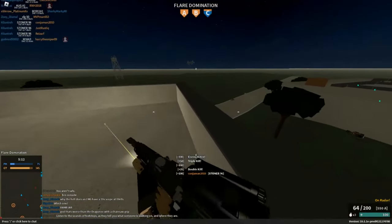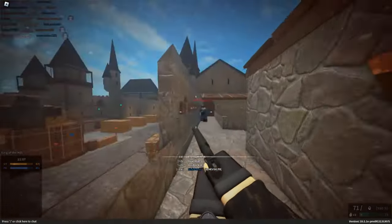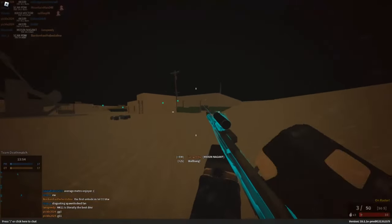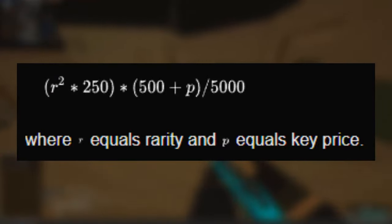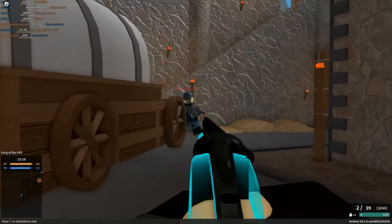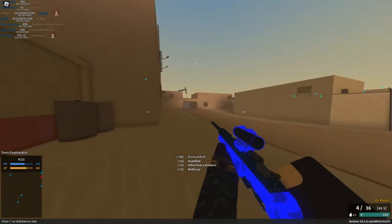Probably the least known method is the player shop method. This is easily the least efficient and most unreliable method and should only be used in conjunction with the other ways of making money. The player shop is a new feature that allows you to buy guns and blueprints easily and has potential discounts. One of the tabs has gun skins for sale, which have resale value. Checking the shop every day for major discounts on gun skins has the potential to make you a small amount of profit. Phantom Forces has an equation for calculating skin prices: rarity squared times 250 times 500 plus key price, divided by 5,000. The rarities of each skin are numbered 1 through 5 — 1 being common, 2 uncommon, 3 rare, 4 ultra rare, and 5 legendary or melee. I would recommend only price checking the skins in the shop with a discount tag, because the others you won't make money on. This method rarely yields any profit, but it's always worth checking if you're desperate.